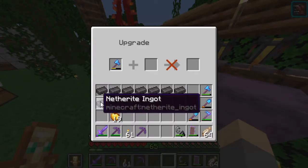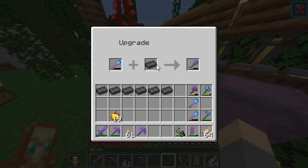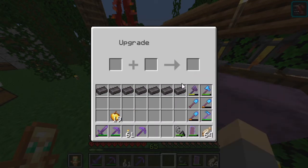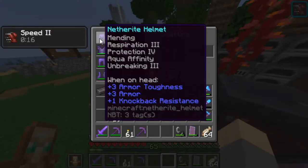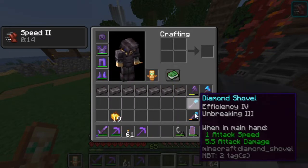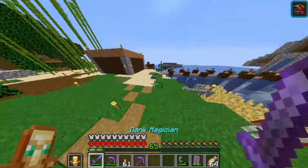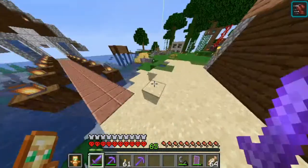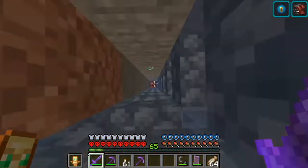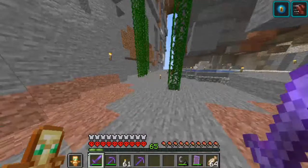I'll upgrade that axe right there because it has mending. You do get some durability — that's just because the durability in general is going up. So we have full netherite armor, all enchanted, and all of this stuff also enchanted. We're kind of OP now, even more so than before because netherite armor means I take no knockback. It's more protective and my sword is now more powerful. We have officially become the strongest — I already was before, but now it's even more so.